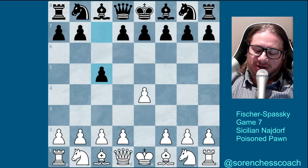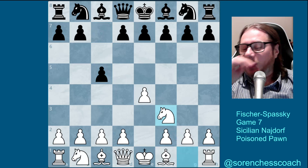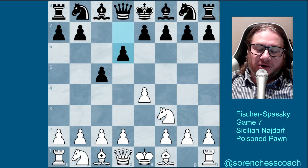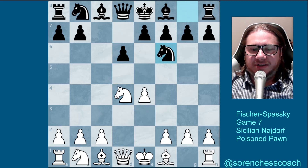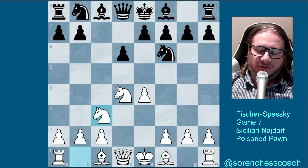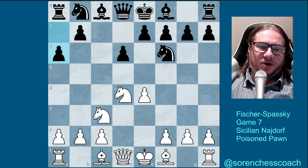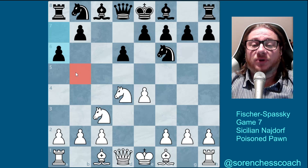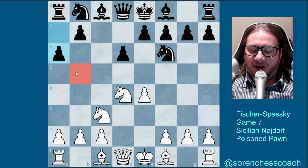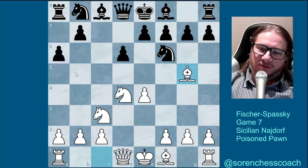Let's just get straight into the business. E4, C5, Knight F3, D4 challenging, takes, Knight to F6 attacking E4, Knight C3 defending very nicely. Knight on C3 and A6 - this is the Najdorf. Taking the B5 square, any attempts at placing a Knight or a Bishop there are completely futile - it's been completely denied. You cannot touch the B5.